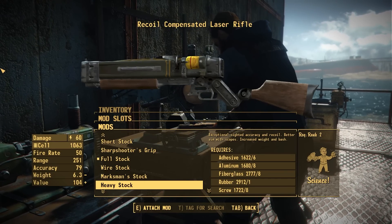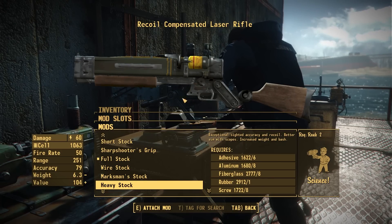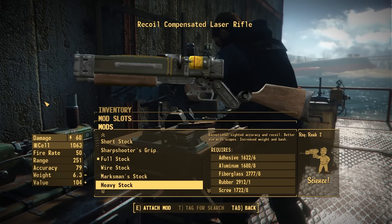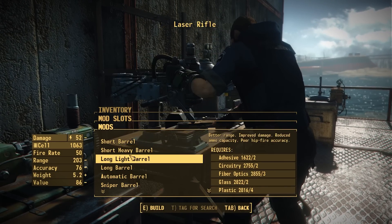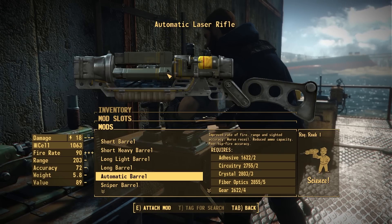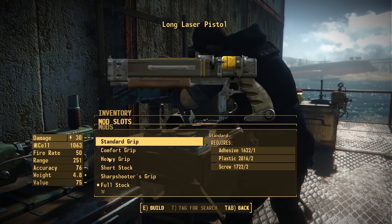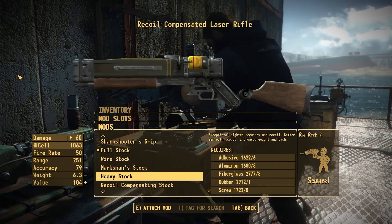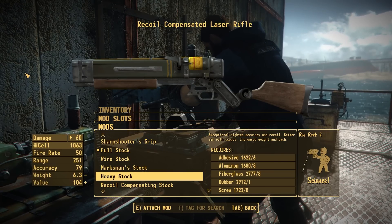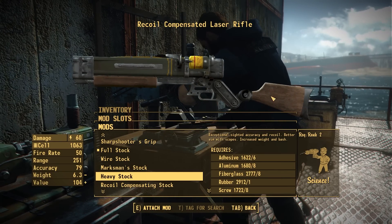We also have the marksman stock and the heavy stock, which is my way of doing a wood stock on this weapon. I tried over and over to model a wood stock that goes all the way across and meets the grip, giving you a really cool set of wood furniture. But the problem is all of the barrels have different attachment points, because they have different animation sets, and so having a wood grip would actually collide with all of the moving bits. There's just not a good way to do it. If any of you in the comments think you can come up with a better design, feel free to hop on over to the Discord in the concept art area and show me what you've got.